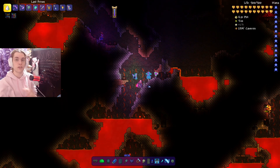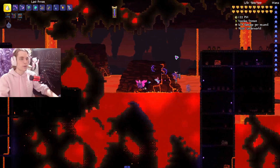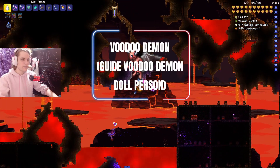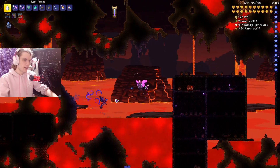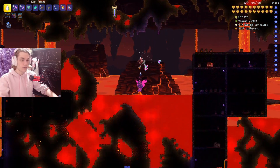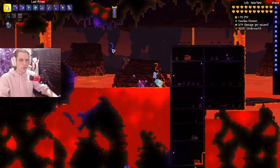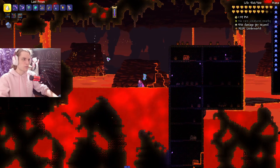The last pre-hardmode enemy is the Voodoo Demon, found in Hell. It drops the Guide Voodoo Doll, which lets you trigger hardmode. There's no exact spawn chance listed, but it sits at 1 out of 5 on the rarity scale. It's obviously one of the most useful drops in the game.